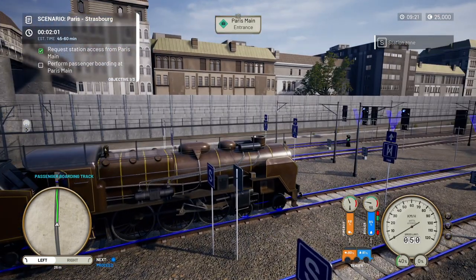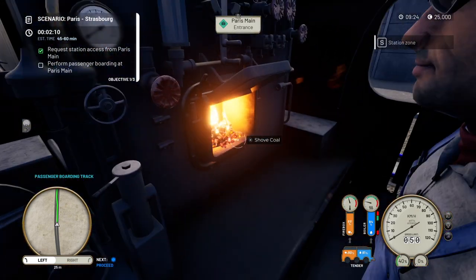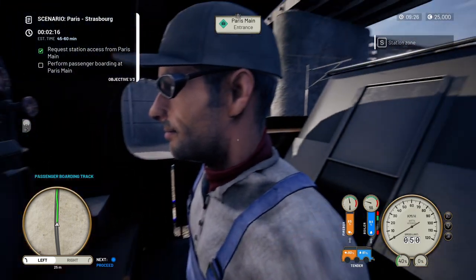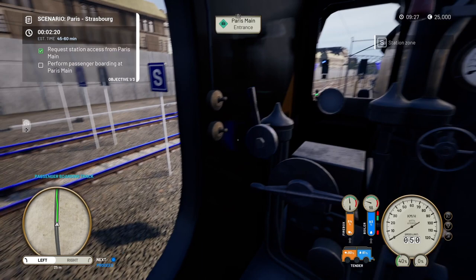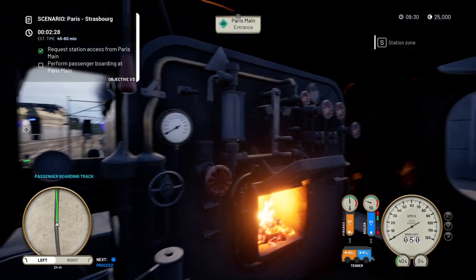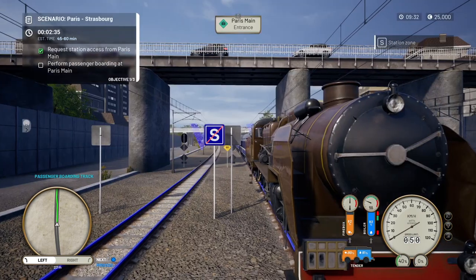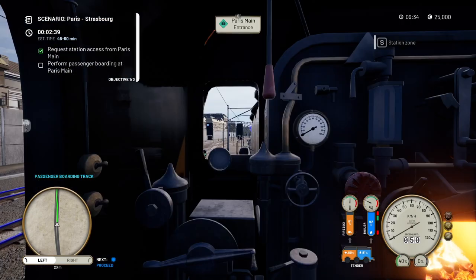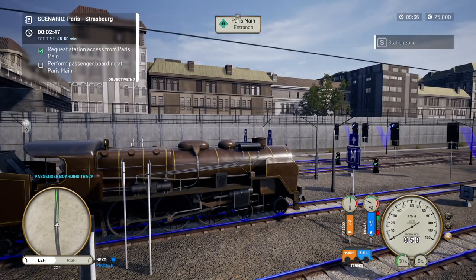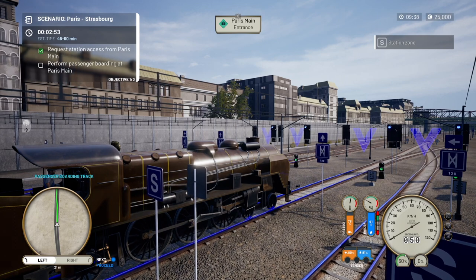The firebox is heating up quite nicely. It is modeled inside — obviously nothing like Train Sim World 3 which is way more interactive, but this is a good starting point. We should really stay here until the boiler gets into the green, but we are on the timer and we are moving so we may as well contribute.